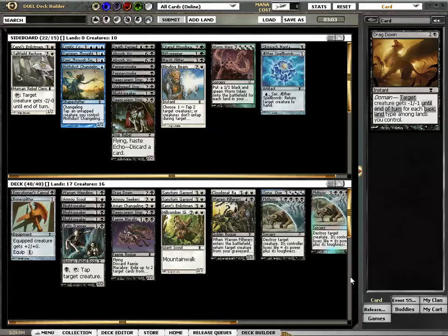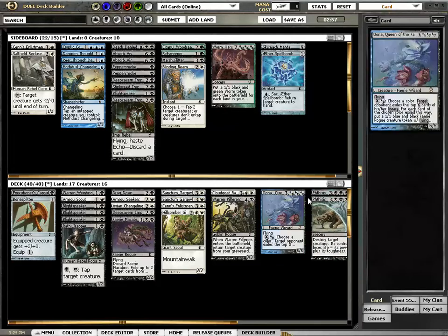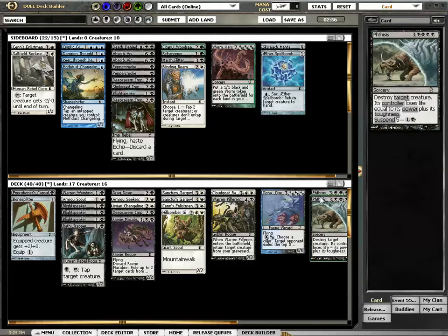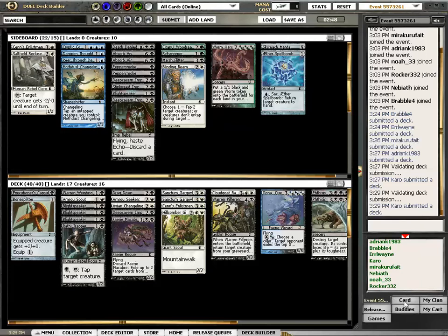If these are the kinds of deck you get in Modern Masters Draft, I think this looks extremely strong. And I wouldn't play two pieces unless I listened to Brian Wong. But maybe two is excessive — is it? Is it excessive? Is it better to play Binding Beam? Stinkweed Imp, it must be better.